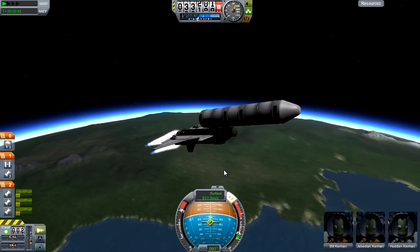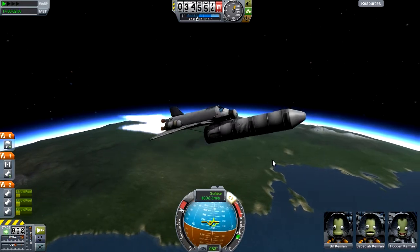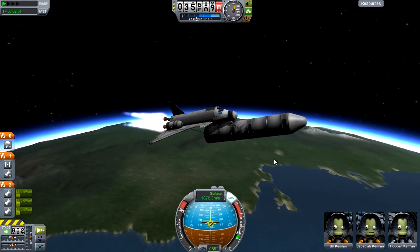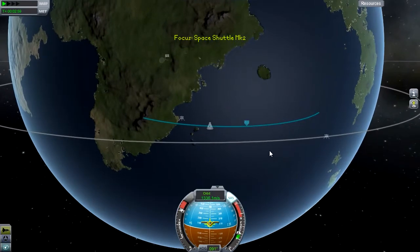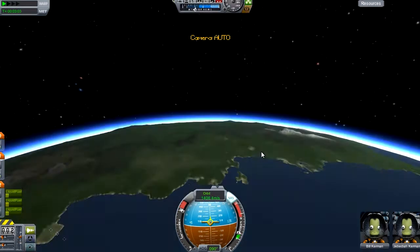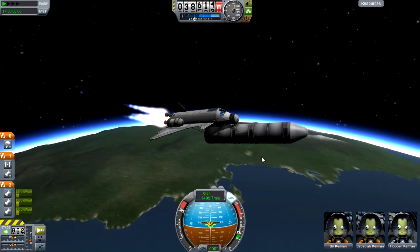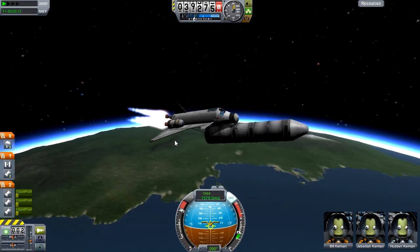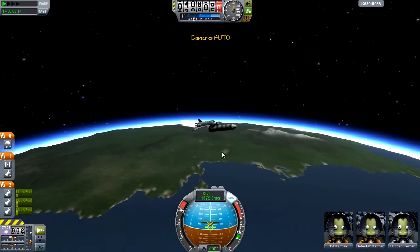At this point we can gently start to spin the whole thing around, because negative G's for the Kerbals isn't a problem anymore — we're not really pulling any negative G's. It just means that this thing's going to push itself up instead of pushing itself down, which is good. So now it's starting to pull up again — that's why I spun around then — because I'd prefer it to pull up than pull down. I think that's a bit easier to control.